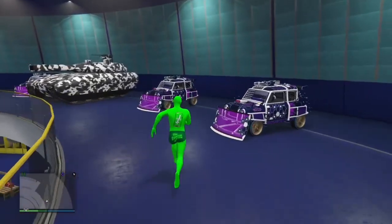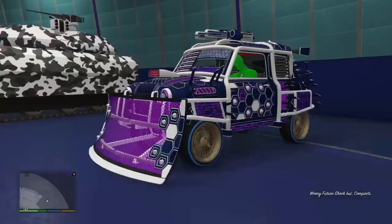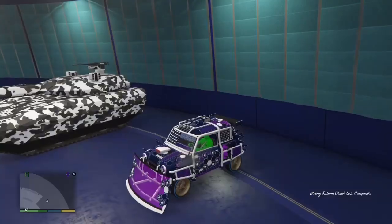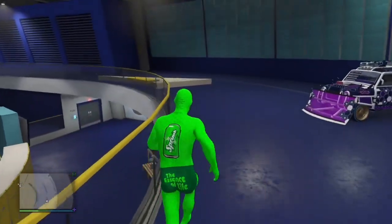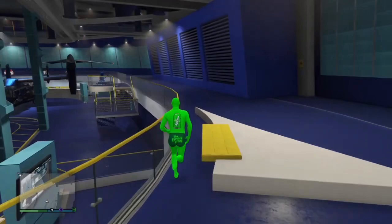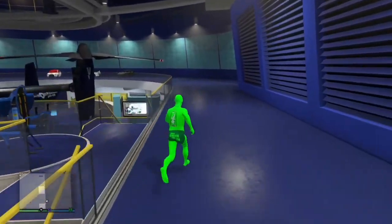Get into the vehicle that you want to duplicate, press right on the D-pad, change one thing on the vehicle quickly, and then exit the vehicle. Just follow this footage — as you can see, I press right D-pad, change one thing, and then exit the vehicle very quickly. And there we go — in literally a single minute I duplicated a vehicle. I just got a Feature Shock, as you guys just saw.